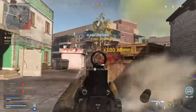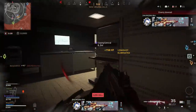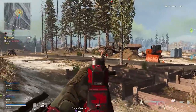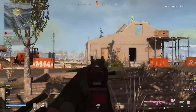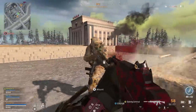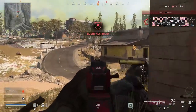The first loadout we're going to be taking a look at is the Grau 556. The Grau has definitely been looked at as one of the most overpowered assault rifles in Warzone so far, partially because it's one of the most effective ARs at range with higher range damage and recoil that's very easy to control, kicking slightly up and to the right. It's most effective at ranges up to 60 meters — beyond that it's not as effective and has around the fifth slowest time to kill of all guns in Warzone.